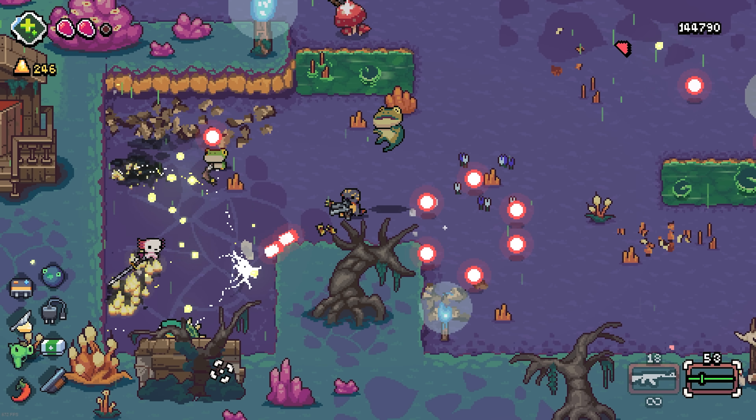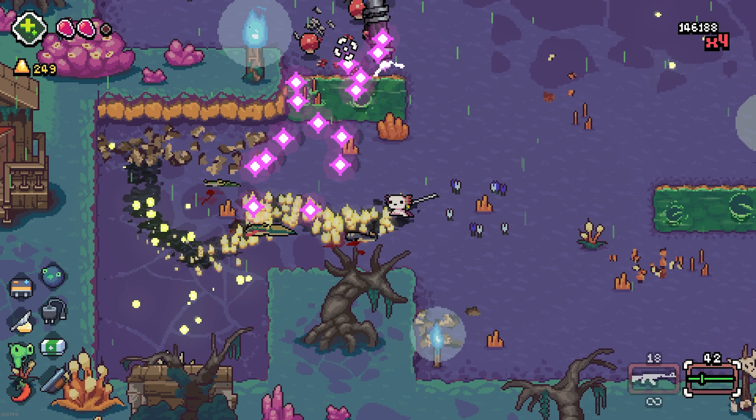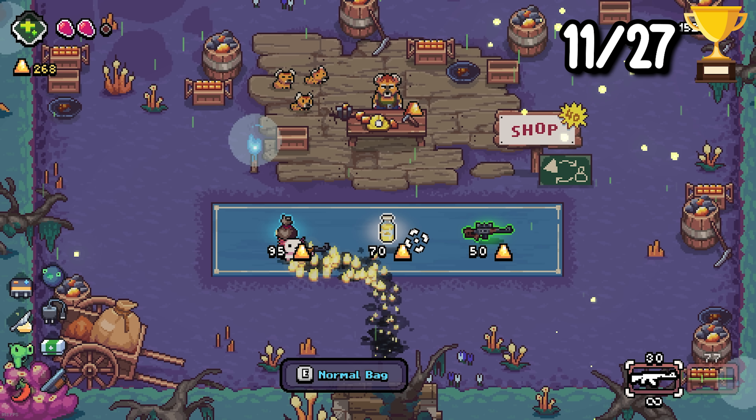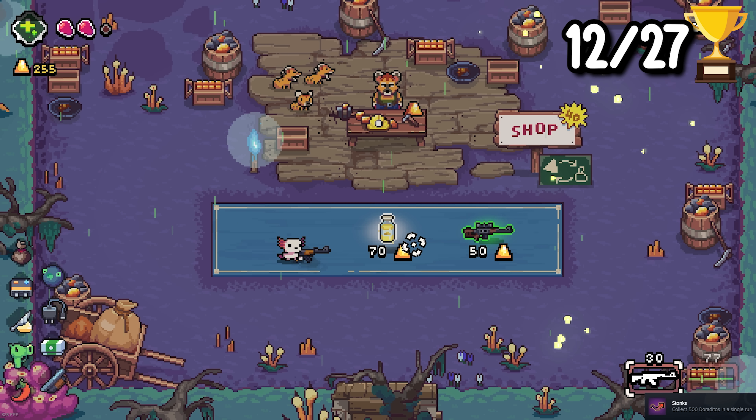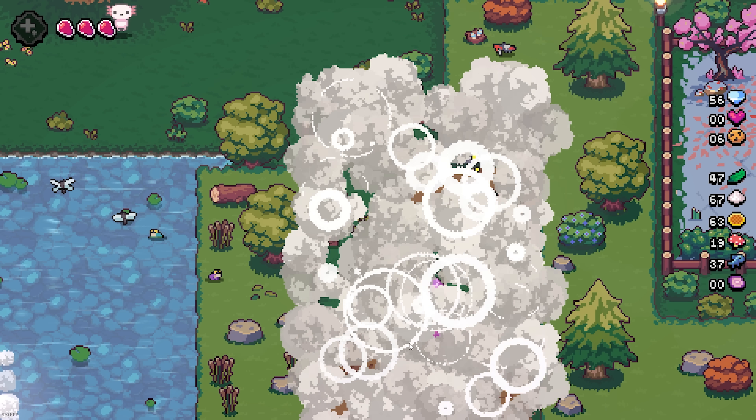The fourth floor amps up the difficulty again, adding a lot more bullet hell enemies. But before I bit the dust on this run, I managed to earn the achievement for earning 500 Doritos in a single run. Yes, the currency is actually Doritos.